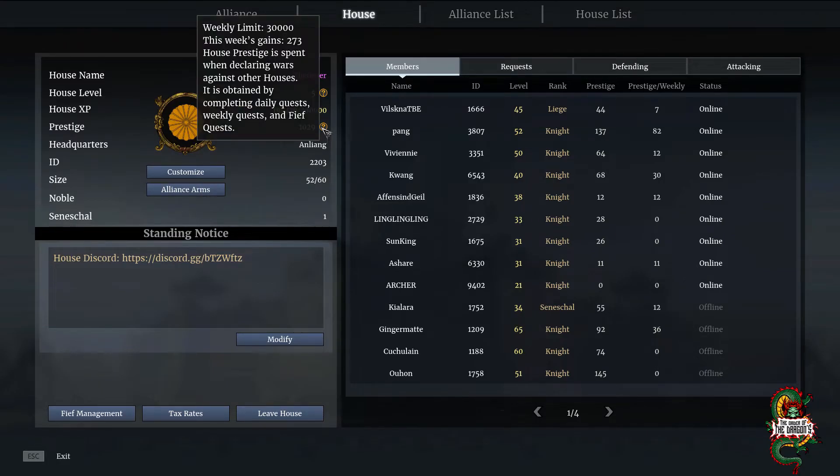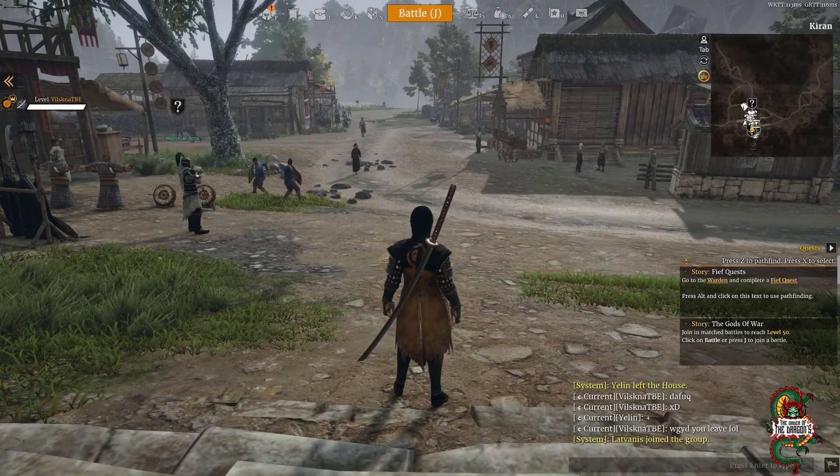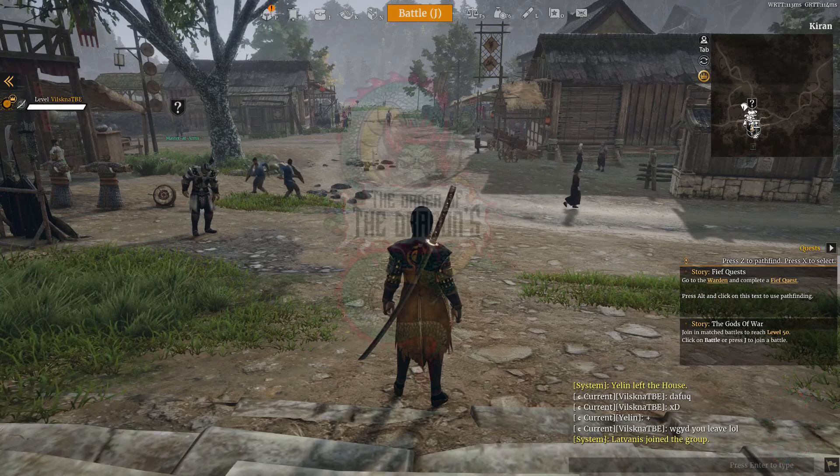Prestige is what you use to declare war on towns and cities — towns require around 200 prestige and cities require more. Make sure you do all your weekly quests, fief quests, and dailies to accumulate enough prestige. That said, don't force yourself to do everything — take it casually, do what you enjoy, and have fun. We're currently recruiting, so check the Discord link in the description. See you in the next Conqueror's Blade update video!